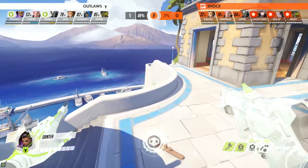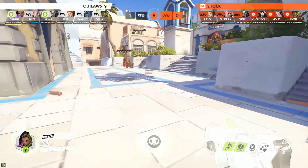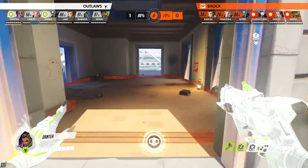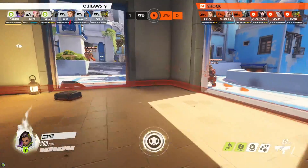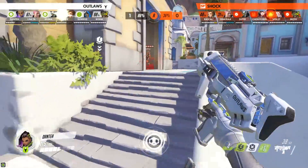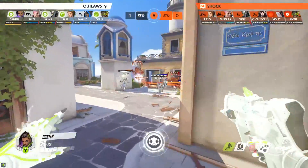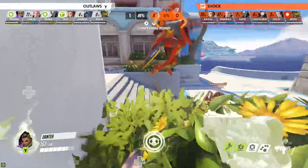Basically, Sombra's pro pick rate has a lot to do with GOATS being run — where GOATS is played, Sombra gets picked to break it down, and when you don't play GOATS in competitive, Sombra doesn't get played much. So we shouldn't be panicking in competitive ladder, but Sombra is starting to climb and people are noticing how strong she can be. With D.Va, Reinhardt, Zenyatta, Zarya, Brigitte, and Lúcio all going down in pick rate, Sombra is going up by a huge margin.